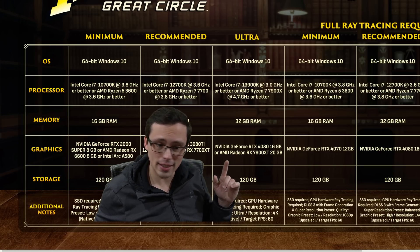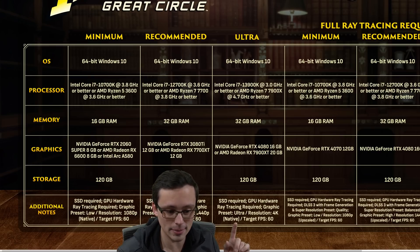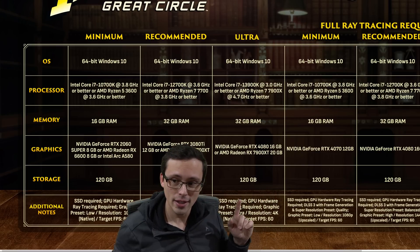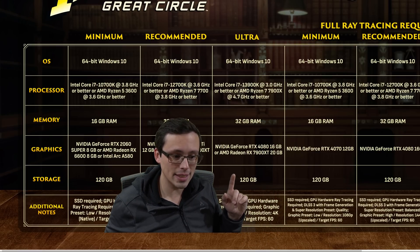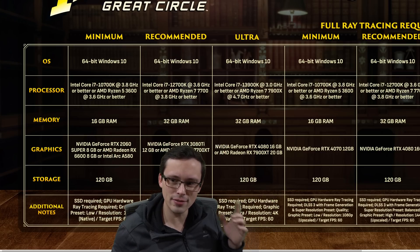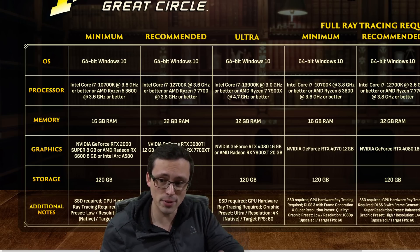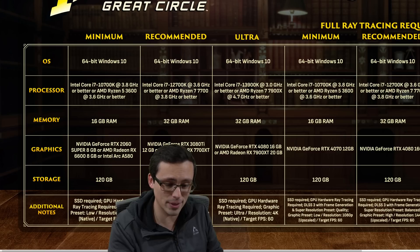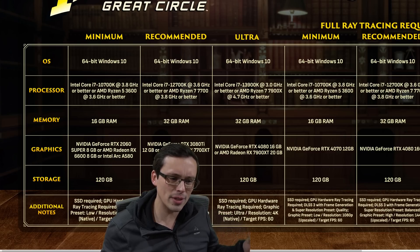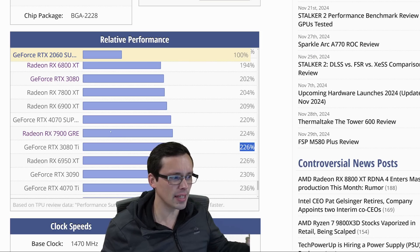The ultra settings are targeting 4K 60 at native rendering resolution, which is quite brutal. I think a lot of people at 4K would be at least using quality-level upscaling. Here they're saying ultra settings, but again that's not the full ray tracing mode. They're asking for a 4080 or 7900 XT. The AMD requirement doesn't seem too far out of step from the Nvidia requirement for a game that's apparently requiring ray tracing, so it seems like in the non-full-ray-trace mode, it's not too extreme a level of ray tracing.